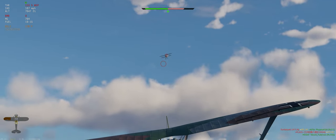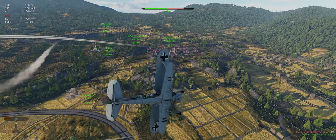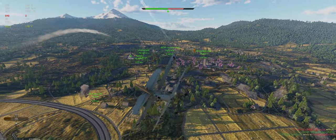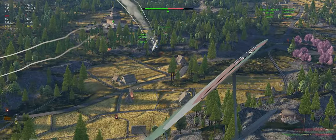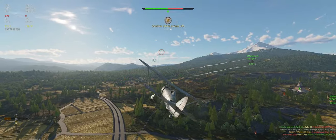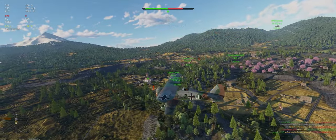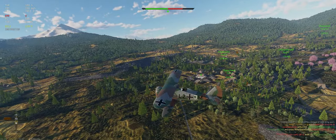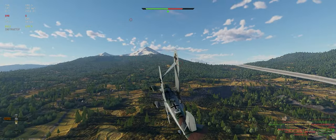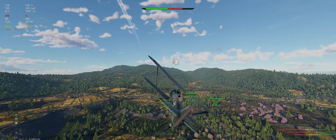Buddy lined him up nice for us — appreciate that. Seemed like a few good hits but nothing that caught him completely. There we go, now he's down. Our teammate did a really good job of setting him up for us. He was in trouble and needed help — didn't expect us to do a miracle. He actually helped us get the kill. That's what you want to do when you're in trouble.